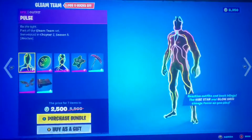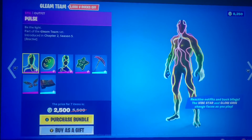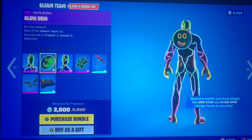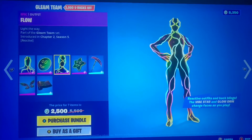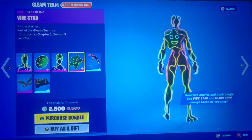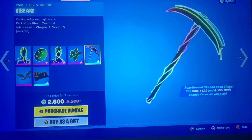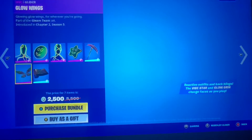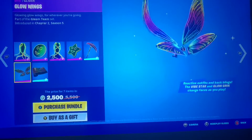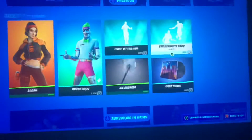We have the Gleam Team bundle, otherwise known as what Travis Scott looked like at a certain point in his concert. We got Glow Grin, Pulse, Flow, the Vibe Star, and the Vibe X.